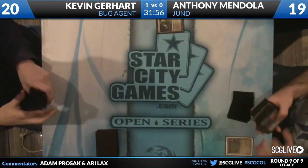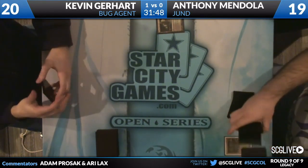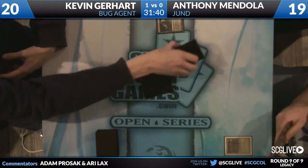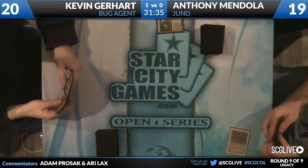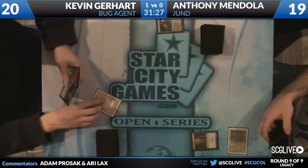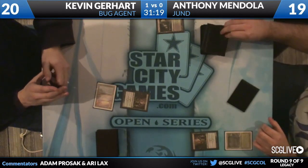Turn one, Verdant Catacombs for Anthony. Bayou. Shuffling. We're gonna slow roll the - Deathrite Shaman. There we go. Looks like Kevin's gonna match - one good Deathrite Shaman deserves another, off the top. Had it. You draw one card per turn. We put these cards in the deck for a reason.